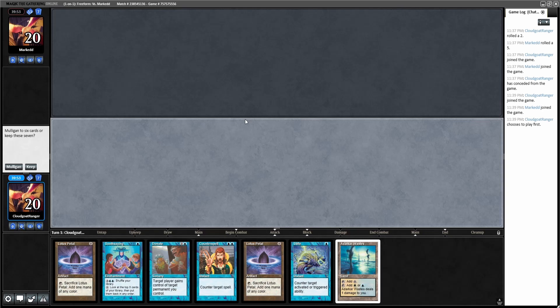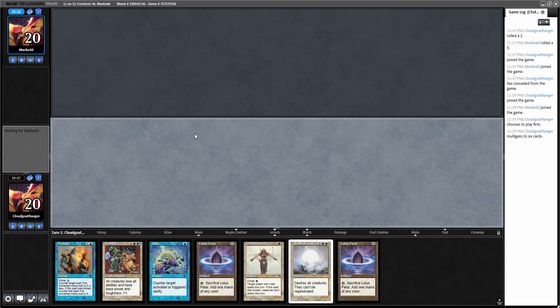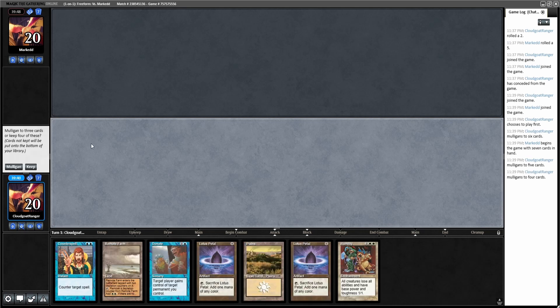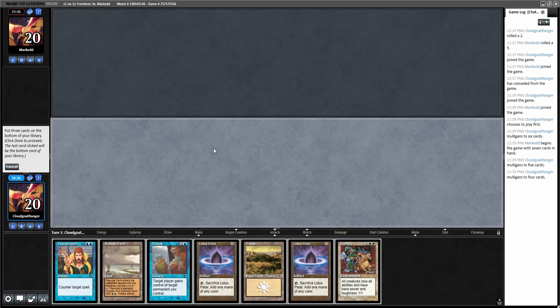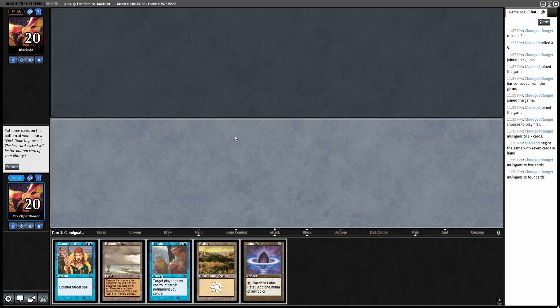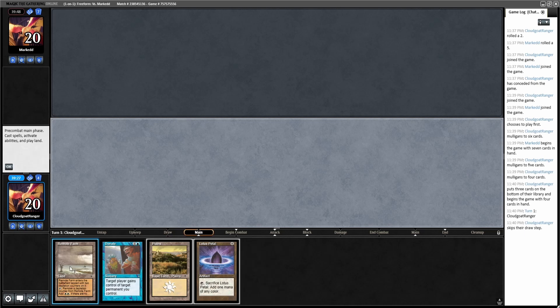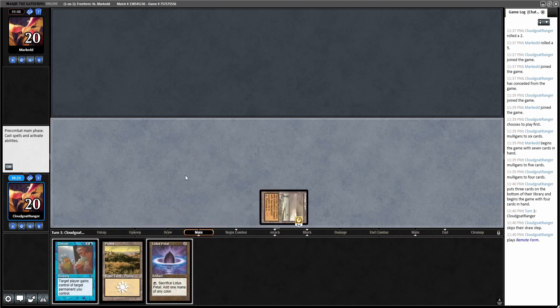All right, we're back for game three. I've only got one land — I got a mulligan. This one doesn't have any land so this one's certainly going back. This is not off to a good start. This is still not going to do it. All right, this one's got more mana than the other ones. Put three cards on the bottom: Humility, Lotus Petal, Counterspell. All right, let's see how this goes — I have to imagine it's not going to go well.